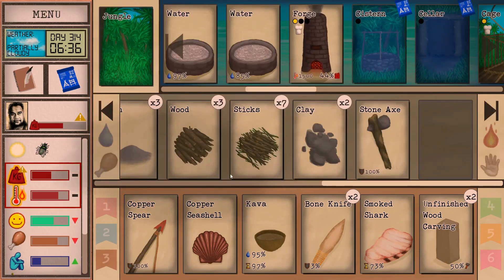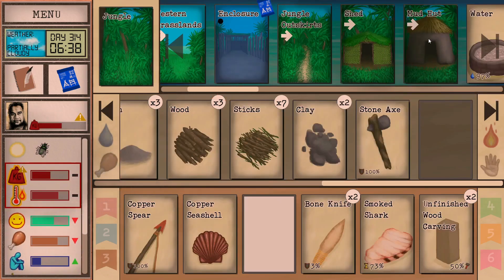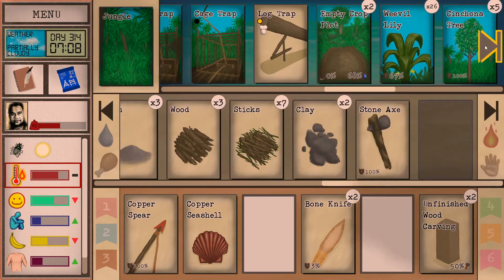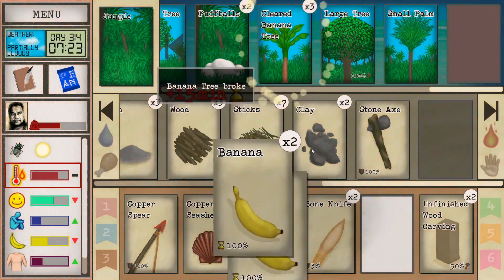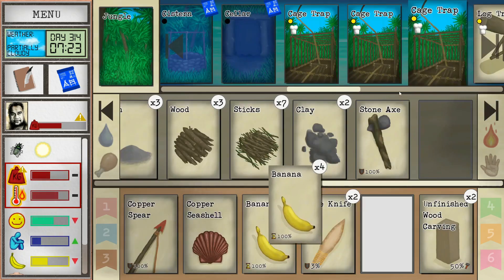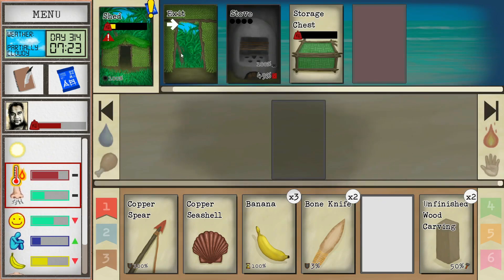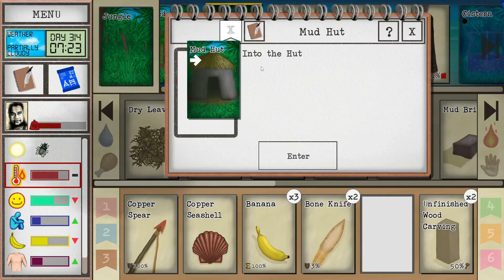We did it — we've got a copper seashell! I do have a second one just started, going for six hours, but that's incredible. Let's have some kava in celebration. We are fully medicated up right now. We're going to eat our last piece of smoked shark — that's glorious. I've got to go put that on the shelf. I want to rearm the trap too — I could put more bananas in it. Let's give one to the monkey. He needs some water. Let's get inside and check how much this puts us up.